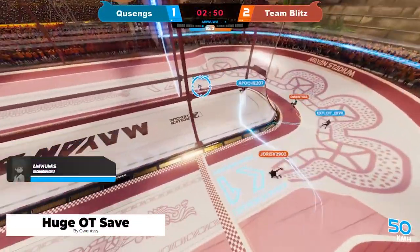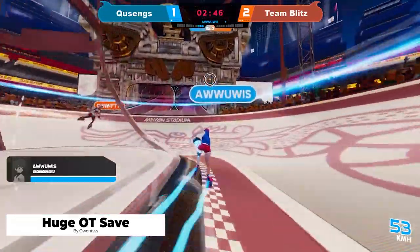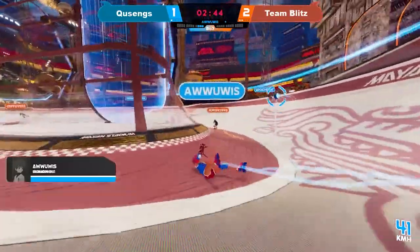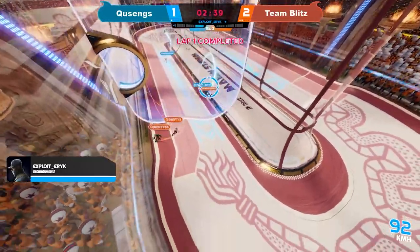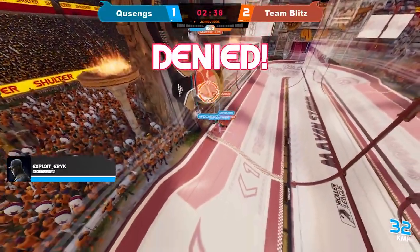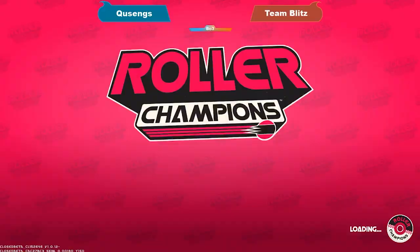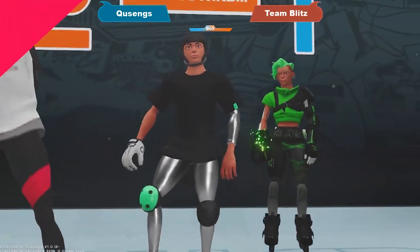He's able to get away from him and it's free sailing. There's no one there. Aluvis is all by himself. Can they tie this up to take it into overtime? Aluvis gets one dodge, another one. He gets it off. Eric, please — Eric, on that ball, won't he be able to pass through it? No, denied by Owens. Owens with that deny right at the end. Well done for him, and Team Blitz are 1-0 up in this best of three.